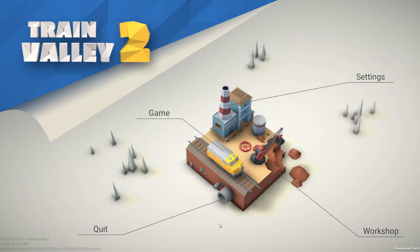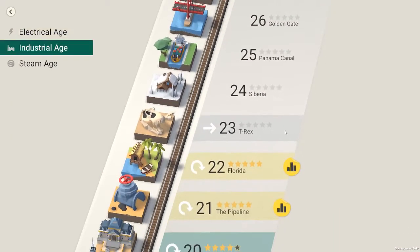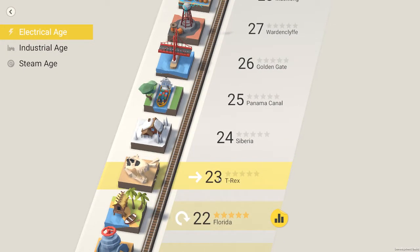Welcome to Train Valley 2 Redux, or Train Valley 2 Revisited if you prefer. I reset my progress and went through the original 20 scenarios that came with Train Valley 2, saw all the changes made to some of them, and now I have reached the new 10 scenarios — currently scenario 23, T-Rex. As you may notice if you saw the last episode, I've been back and got 5 stars on the pipeline in Florida. I've actually seen T-Rex before because I tried to record it and the game had a sound problem.